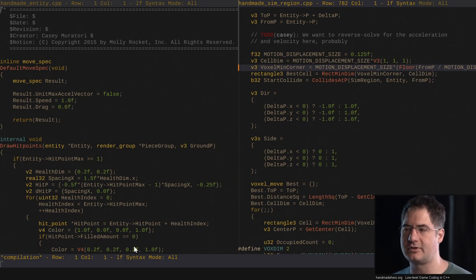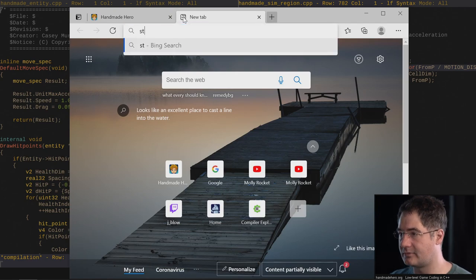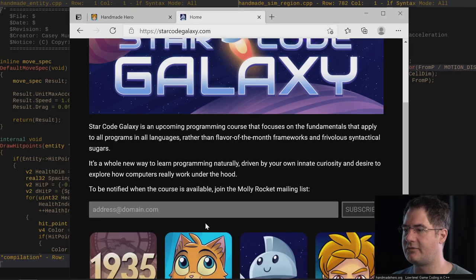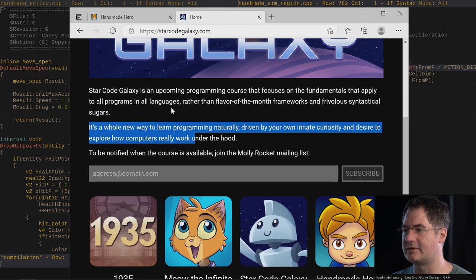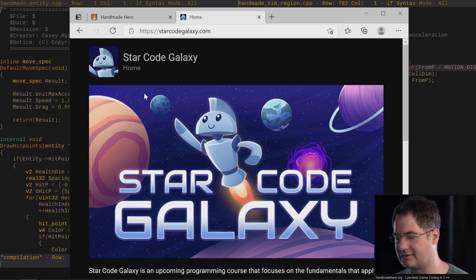Some folks are asking about StarCodeGalaxy. StarCodeGalaxy.com - if you sign up and put your name in this mailing list, we almost never send out mailings, so the only mailings you'll get are when our projects are being announced. This is for beginners up through experts - the course is actually designed to basically accommodate everybody.